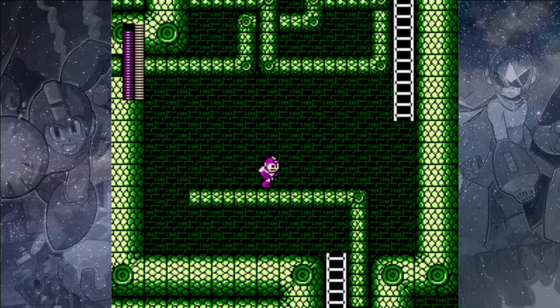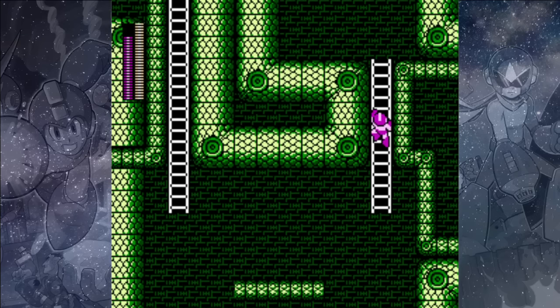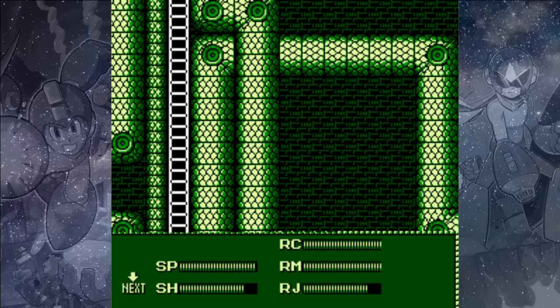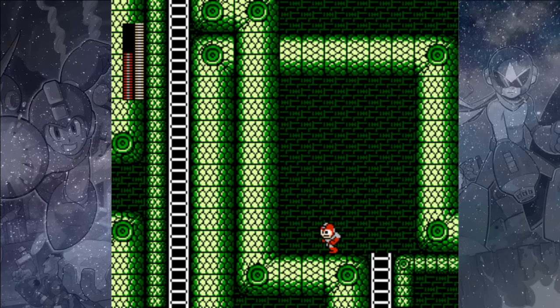Easily remove that Hammer Joe with your Shadow Blades and make your way up the ladder. Up here we can take out the next Hammer Joe the same way. If you take the ladder on the right there are some power-ups up there, but if you don't need them, just take the ladder on the left. Over here we'll hopefully refill some weapon energy — we would like to have full Rush Jet for the end of the stage if possible, and we may also need some more Magnet Missiles.